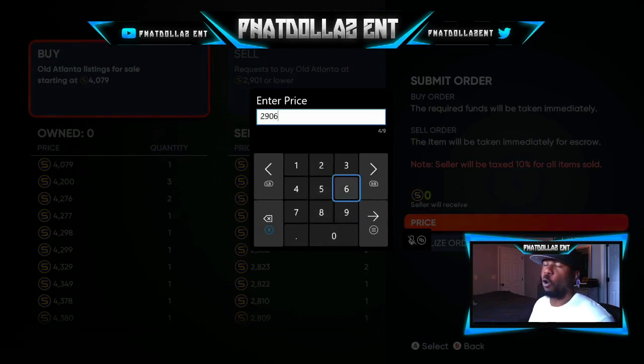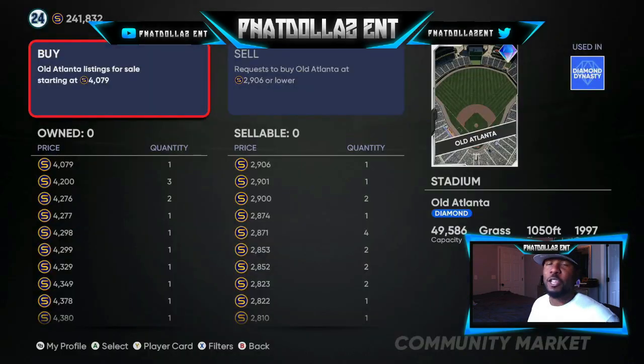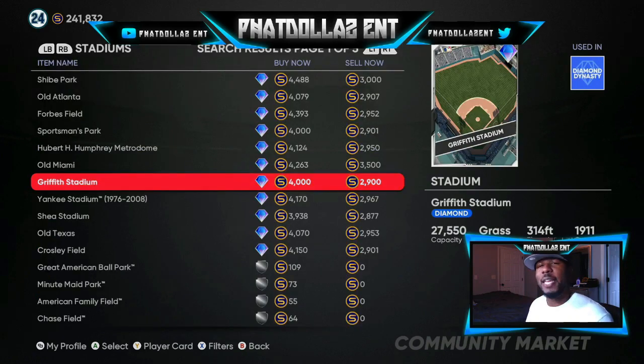2,901 is the lowest I will go — 2,905 or 06 just to make them want to sell it to me easier. While you are on the market flipping stubs, turn on your favorite YouTuber or watch a Netflix video because you're gonna have to put in 15 to 20 minutes since some cards or stadiums move a little slower. Buy 2 to 3 at a time — if you start putting in 5 or 6 orders people will jump over you. For today, between Old Atlanta and Griffith Stadium, if you get 5 of each you can make 8 to 12,000 stubs in about 20 minutes.